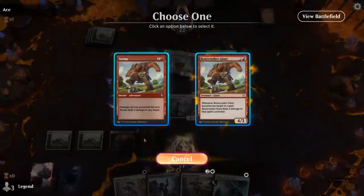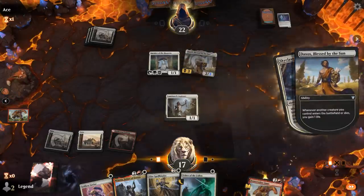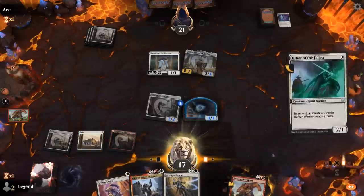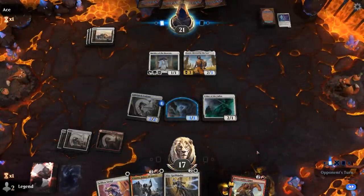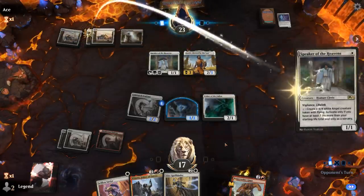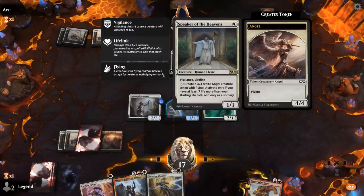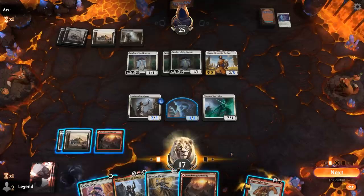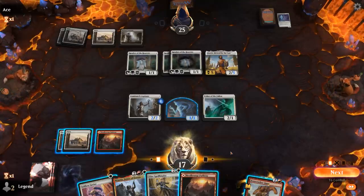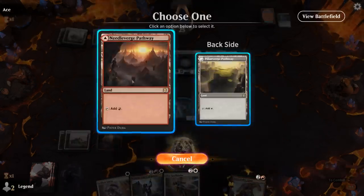Our fourth land gives us access to potentially two Winota triggers. The opponent plays a second Speaker, then a third, going up to 24 and then 25 life — getting close to the 27 necessary to make Angels. There's the fourth land, which could mean Winota. We could go Spellbinder plus Savior first, but that gives the opponent a good chance to untap and make a couple of Angels. So landing Winota is probably our best course of action.